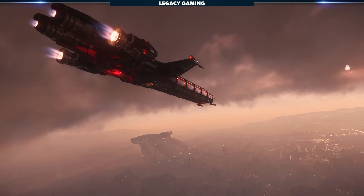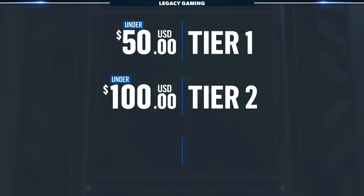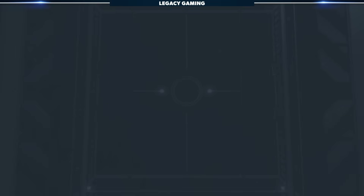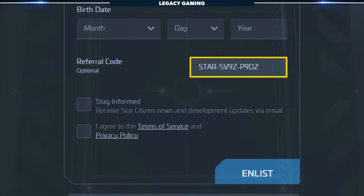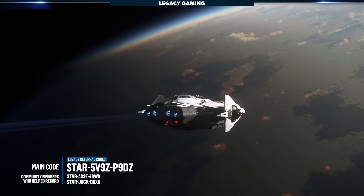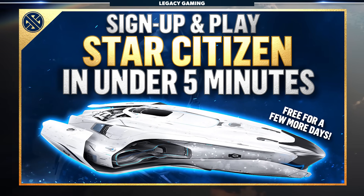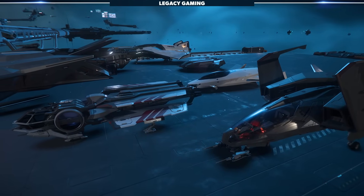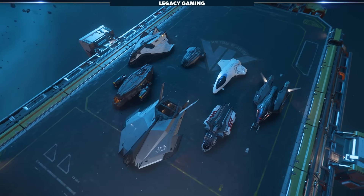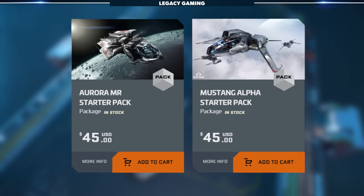I'm going to break down starter ships into three price tiers: base level game packages under $50, more premium starters under $100, and those that sit above the $100 mark that don't really constitute a starter even though the website says they are. When creating an account, make sure to use someone's referral code — ours is listed on screen and in the description below, as it is only possible to do so when first creating your account. This will simply net you some extra starting currency. I'll always recommend every single player to start in the first tier.